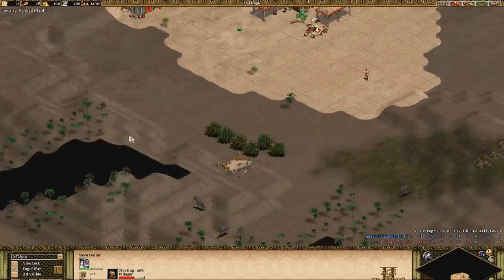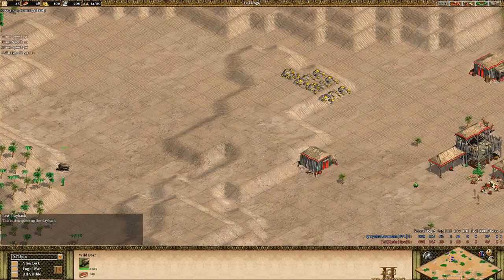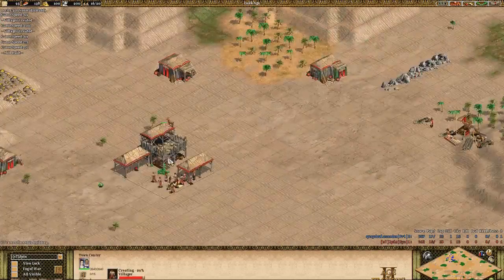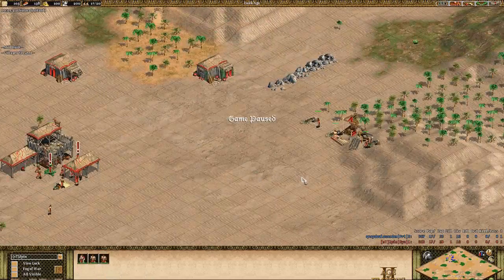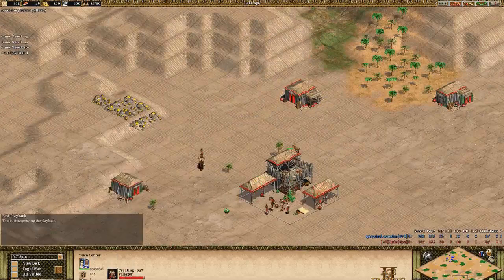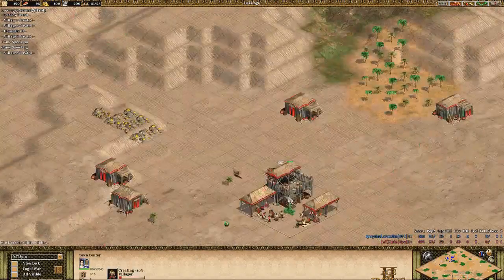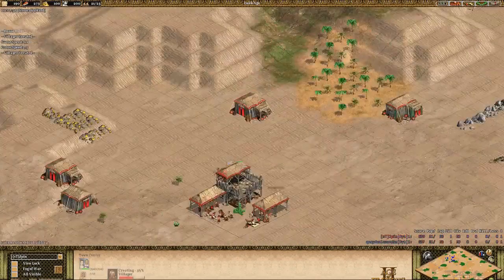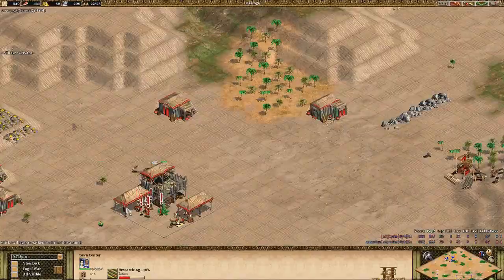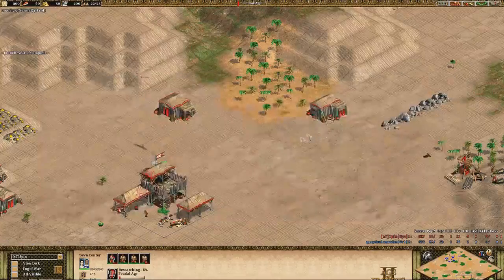Did he find the second boar yet? Late boar — actually not that late. We have three on wood, which means he's going scout rush; otherwise it wouldn't make sense to go drush or man-at-arms. At 22 pop, he researches loom — this is obviously scout rush.